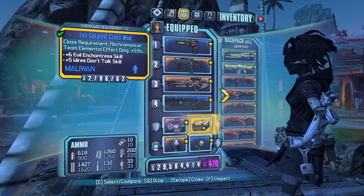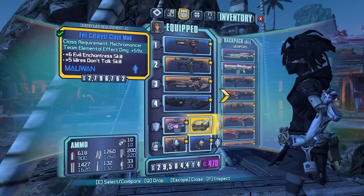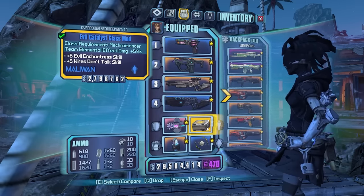Keep in mind you can boost your damage with an Evil Catalyst class mod or a Legendary Catalyst. Or you can even put on the Legendary Anarchist if you want to boost up Unstoppable Force for even more movement speed. But honestly, I'd say go for the damage over time.